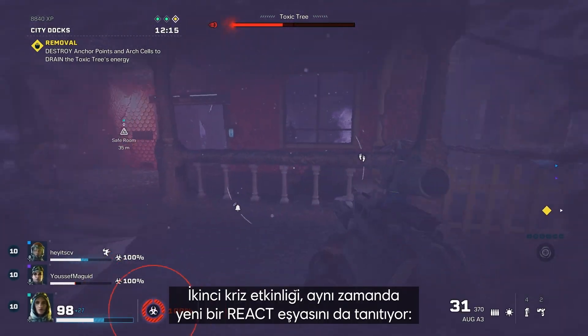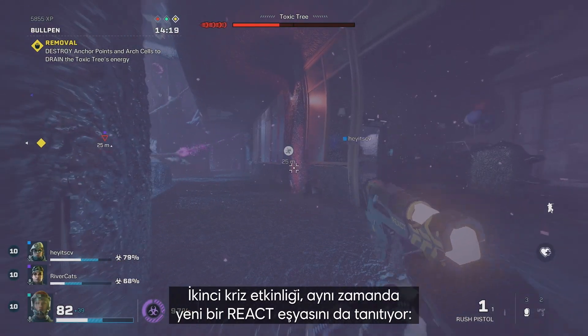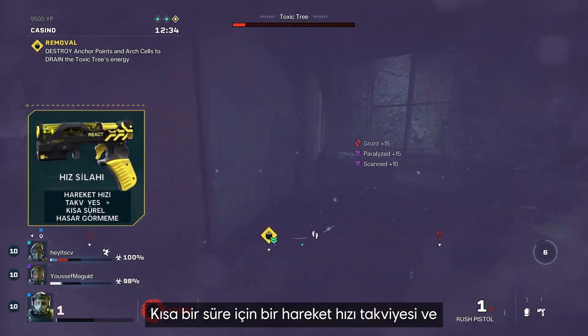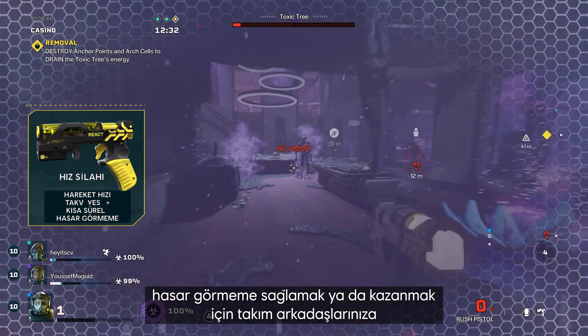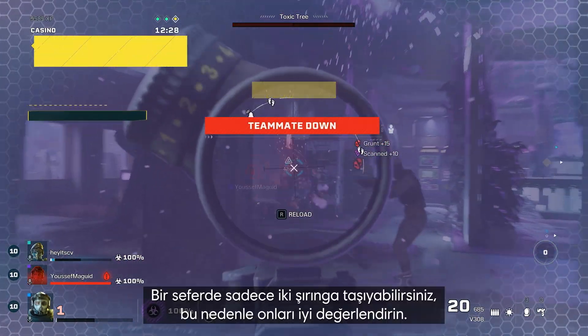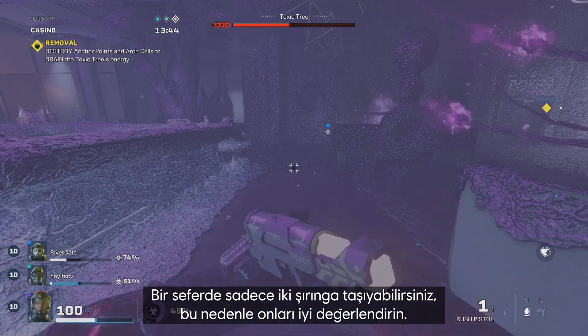The second crisis event also introduces new react tech: the rush pistol. Shoot stims at your teammates or yourself to give or gain a movement speed boost and invulnerability for a short period of time. You can only carry two stims at a time, so make them count.